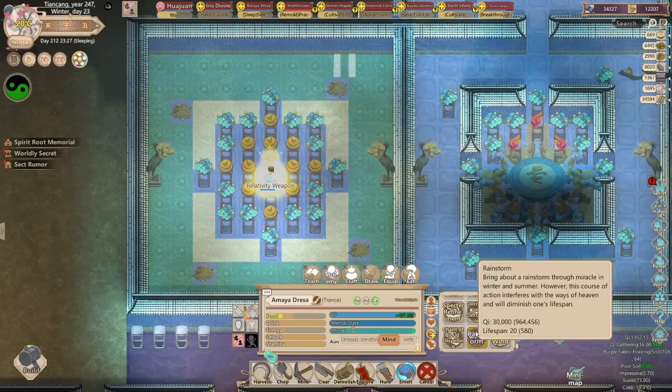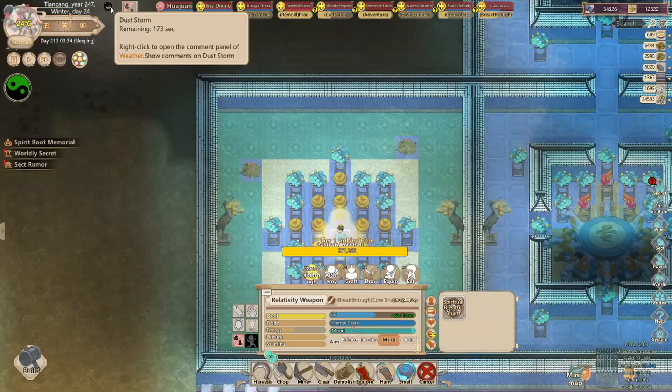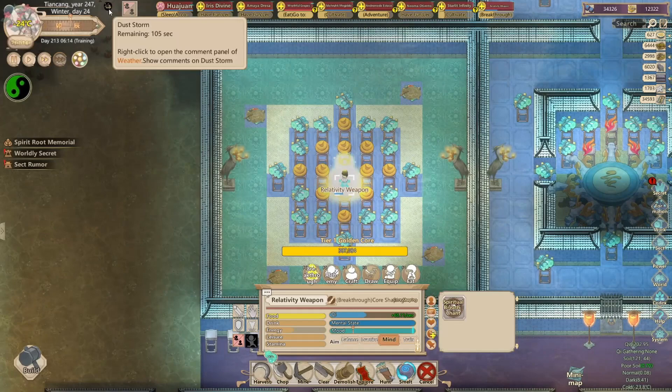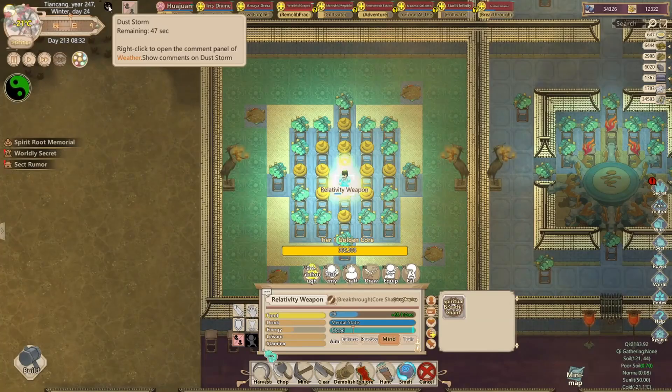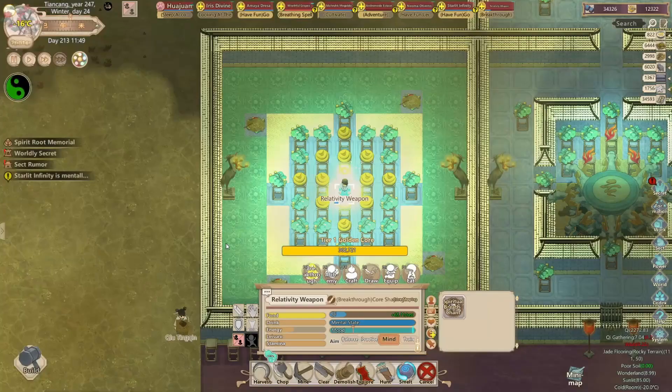There can be different setups depending on the range of materials you have. If you have a very advanced setup, you may need range five or even bigger range materials on the outside four squares. You may have also heard of something called infinite keyburst — this is a save exploit to continue using the keyburst an infinite number of times. I won't be going over it in this guide, but just know that it involves saving and loading every time the keyburst is about to end.